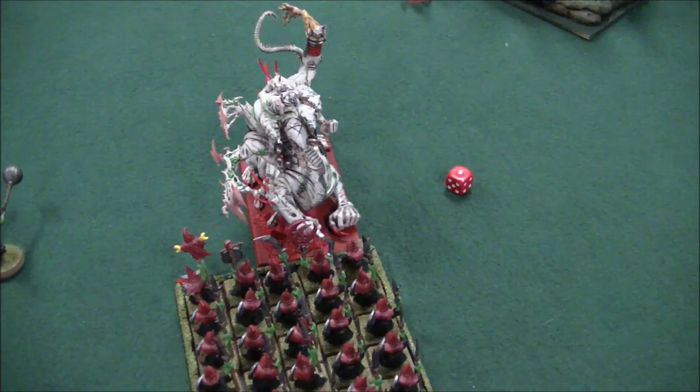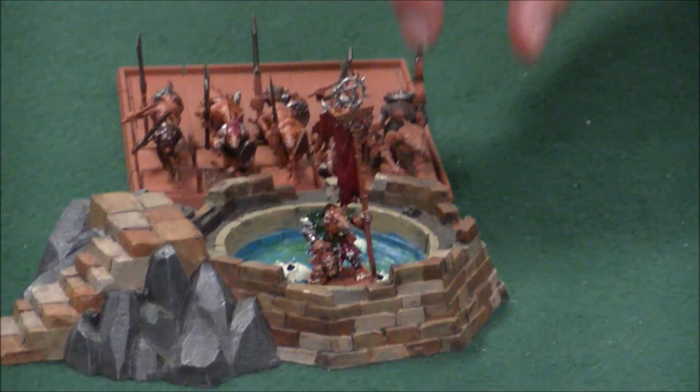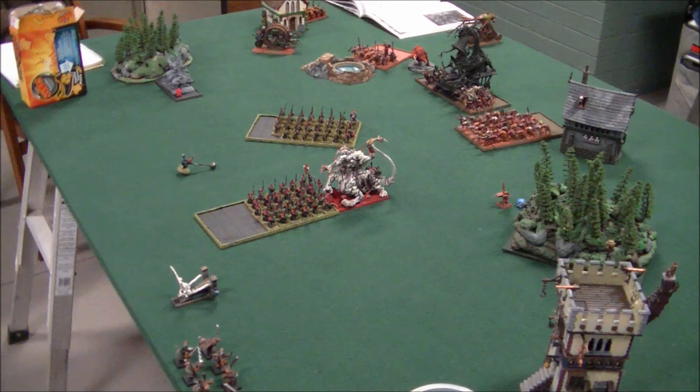Turn three of the Skaven. The Hell Pit Abomination charges into the Night Goblins. The bell tolled and destroyed the building housing his 20 Clan Rats and an Engineer, killing 10 Clan Rats and the Engineer — pretty bad for him. I dispelled his Plague spell, and he didn't roll for the Dreaded Thirteenth, which was surprising — he showed some mercy. In close combat, the HPA killed eight Night Goblins and the Night Goblins got no wounds back, but I passed my leadership test and held.